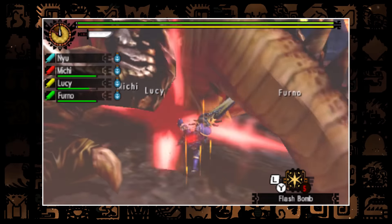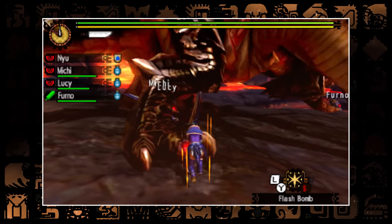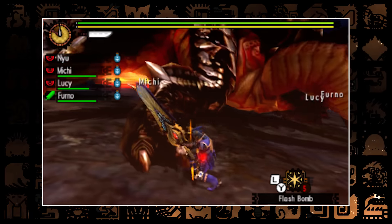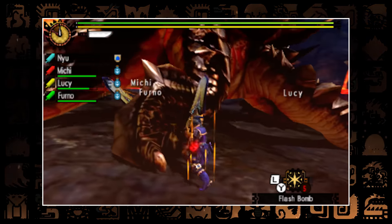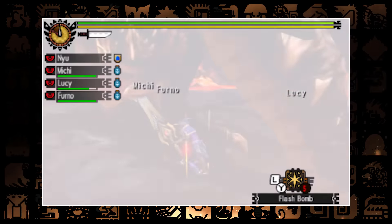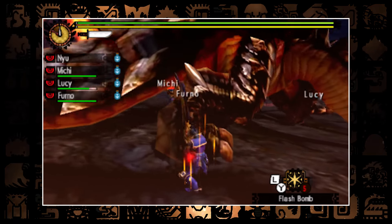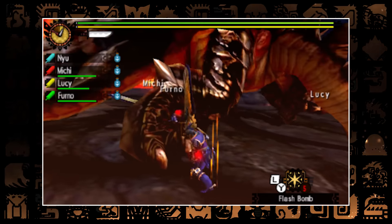We had to come up with a strategy, and what works better for an Akantor than flash bombs? Pretty much nothing else. So we went ahead and brought 15 flash bombs each, for a total of 60 flash bombs. We used all 15 flash bombs one player after another, which kept Akantor occupied for almost 10 minutes — quite an impressive amount of time since it doesn't really require huge skill, just a little bit of timing.